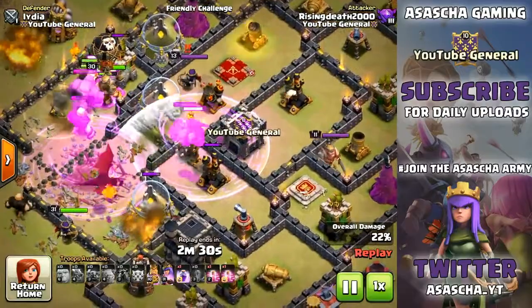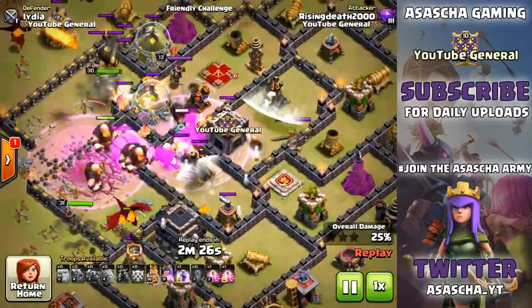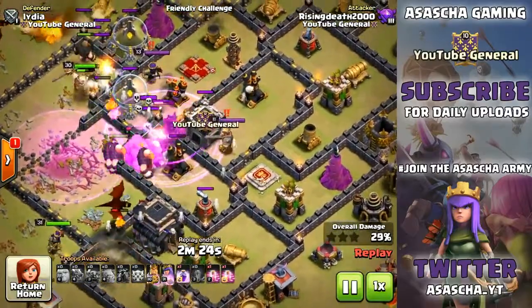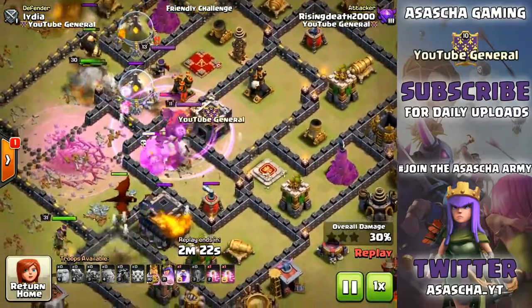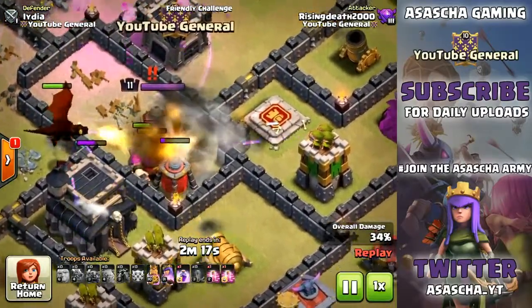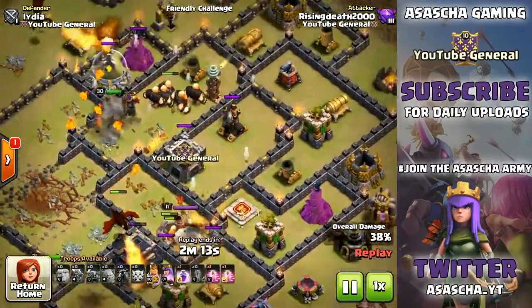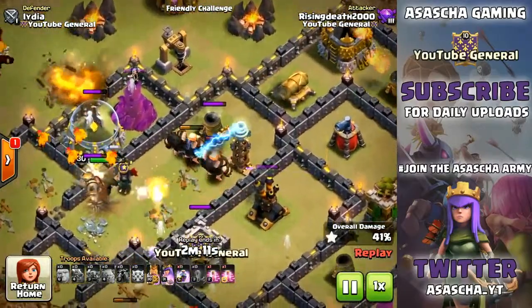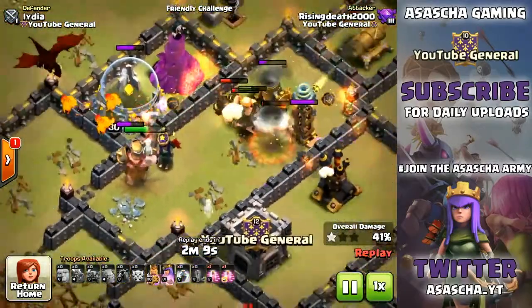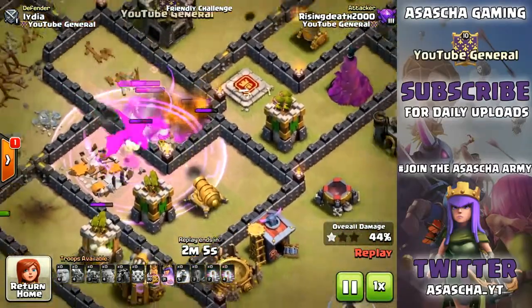Look at this - we've got the Lava Hounds in the dead center of the base, dropping in all of those Raid spells. We still do have a single Raid spell which we are going to drop in just a few moments. I think we're going to drop it on the Golem - and yes, we did drop the Raid spell on the Golem. We still have a ton of Giants on the top of the base with our Barbarian King over here.